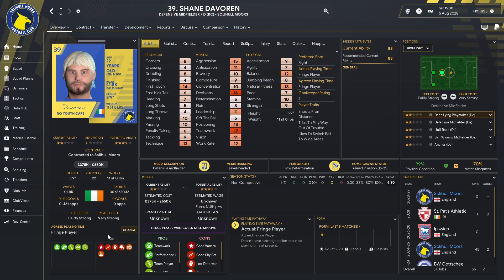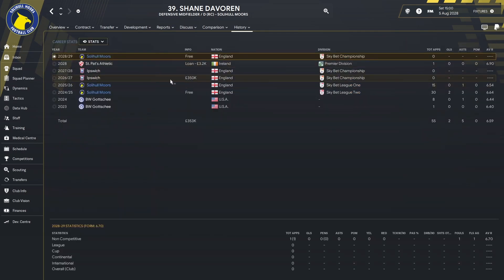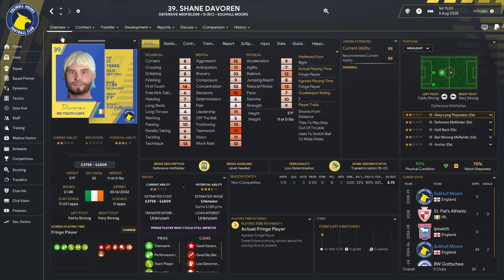Shane Dvoran has come back to the club. If you remember, we had him in the 24 to 26 seasons and then he moved to Ipswich. We managed to raise £350,000 by selling him, and then he was released by Ipswich, so we went and took him back on a free transfer. He's a player that came through the ranks at BW Gotchi — he was out in America, we bought him in, sold him on, and managed to get him back. Absolute no-brainer to go back and get him — I think he will just settle straight back into the team.